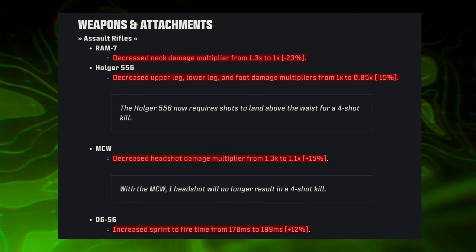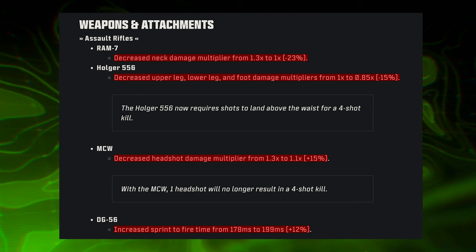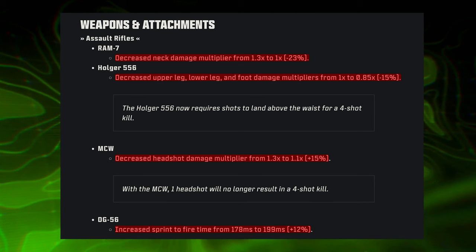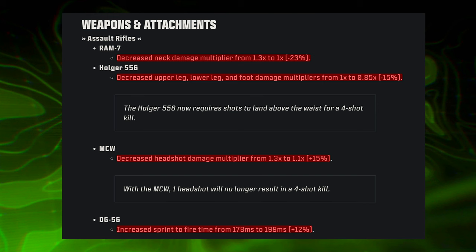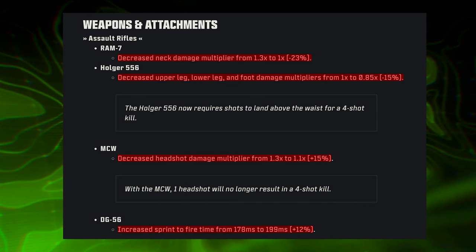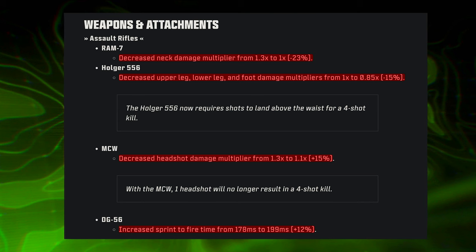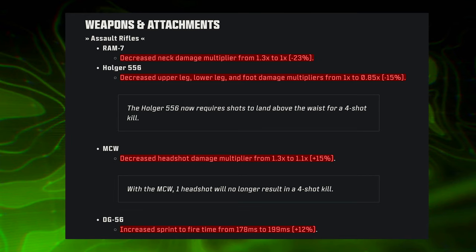One big thing to note in these patch notes — both for Modern Warfare 3 and Warzone — is the distinction between sprint-to-fire and ADS time versus speed. If it's a speed increase, that's a buff making it faster. However, if you increase the time, that's a nerf — it takes longer to get into a fire position after sprinting, and longer to aim down sight. Bear that in mind as a key part of many of these tuning values.